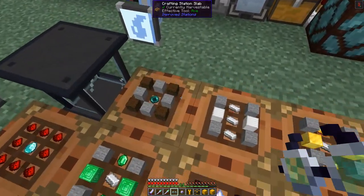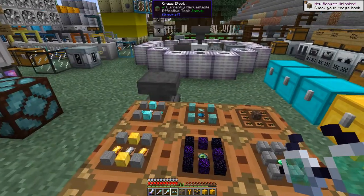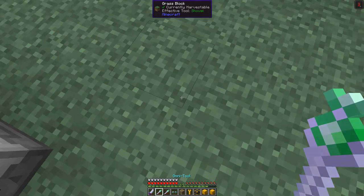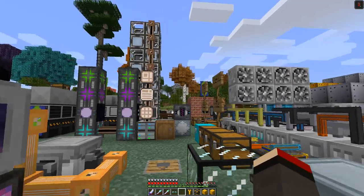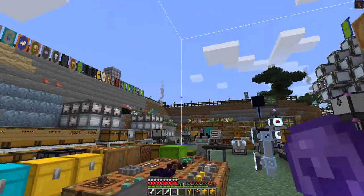Starting at the beginning here, the lowest level one is the Makeshift Claim Anchor. It uses dark log, stone, and ender pearl. You just take this and place it down somewhere in the middle of your base — I'm going to put it down one block here. Then put the goggles on and you can see this area is now protected from mobs.